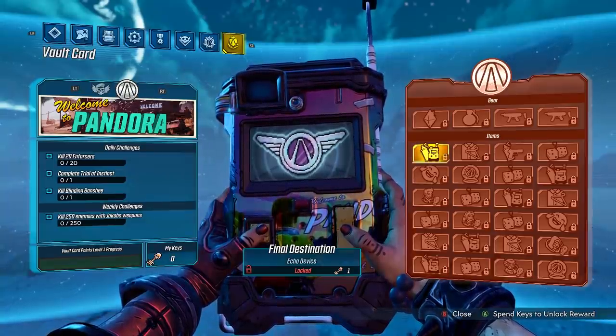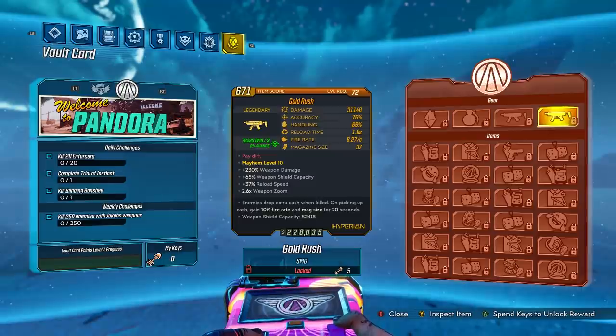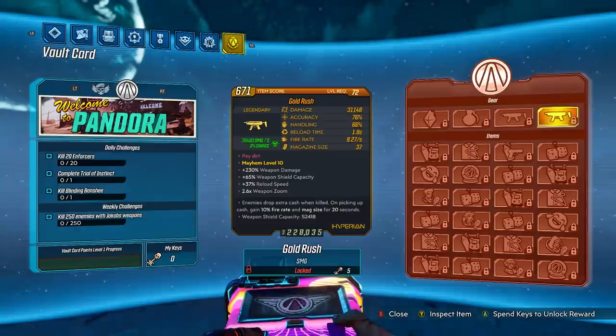We're going to start with the best stuff and then go on to the worst stuff. First of all, the new SMGs - there's two of these, they're both Hyperion SMGs and the first one is called Gold Rush. The Gold Rush SMG says 'pay your dirt' - enemies drop extra cash when killed. On picking up cash, gain 10% fire rate and mag size for 20 seconds, and it also has a really cool weapon shield which all Hyperion guns do.